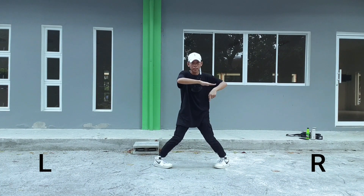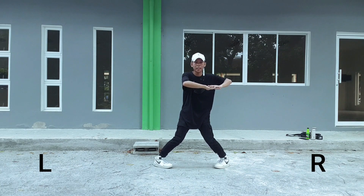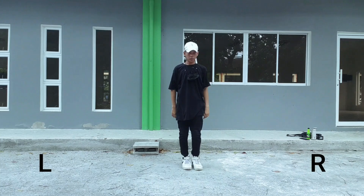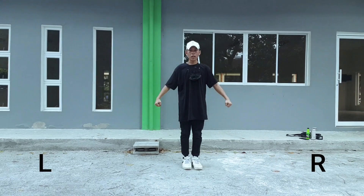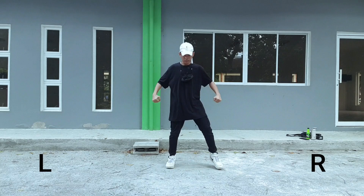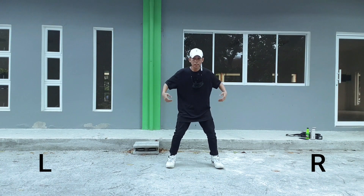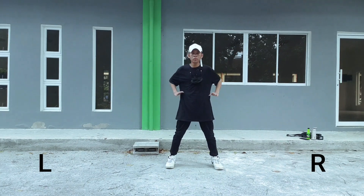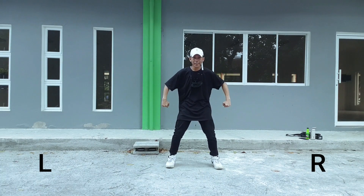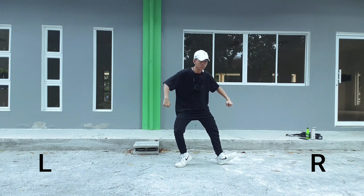Okay, so natapos tayo dito guys. So dugtongan na natin ito. Pagkatapos nyo dito sa may down, mag-straight ulit kayo: 1 and 2. Okay? Then pagka-straight na kayo, i-cross nyo lang tong kamay nyo — mabilis. Then open, then talon. Okay? So pagka-talon na kayo, idadawn nyo lang — basta magdadawn lang kayo ng konti. Para hindi kayo mahirapan sa may shuffle.